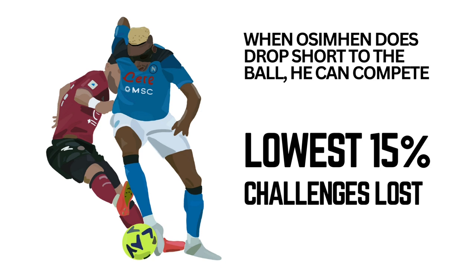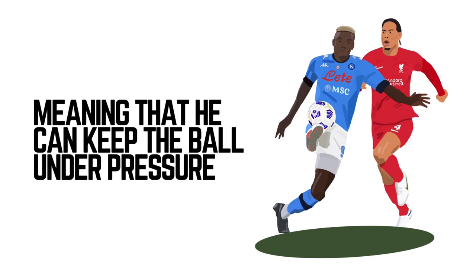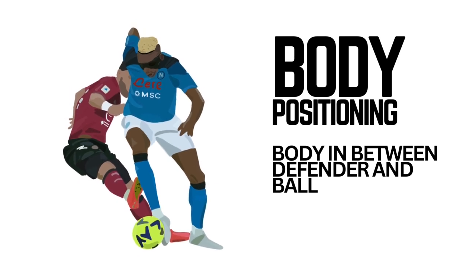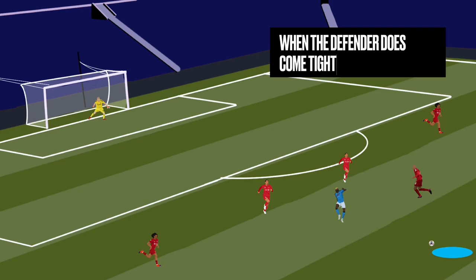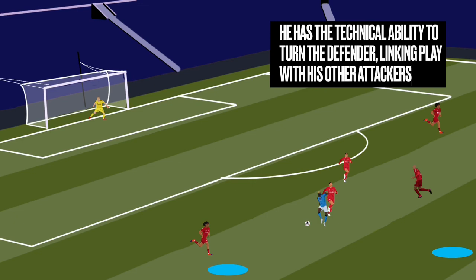And when Osimhen does drop short, he can compete. He's in the lowest 15% of players that lose the ball in defensive duels, so when he is under pressure, he can keep the ball. A large part of that is down to his body positioning — he looks to get his body in between the defender and the ball, protecting it. When the defender does come tight and step up on him, he has the technical ability to roll and turn that defender, then quickly play into his attackers' feet, linking play to get further opportunities to go forwards.